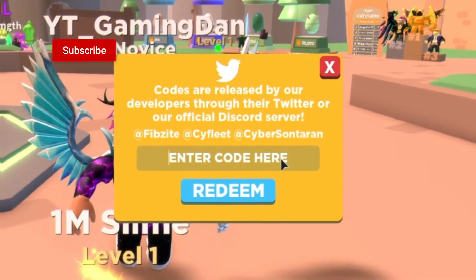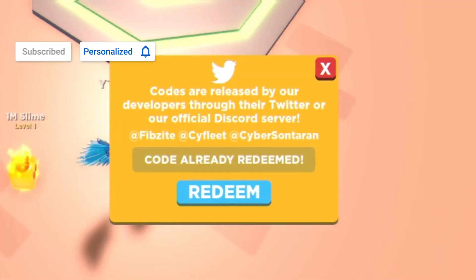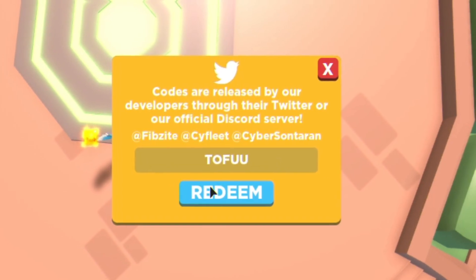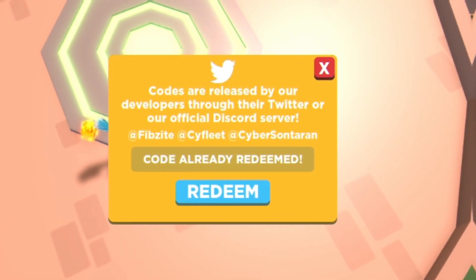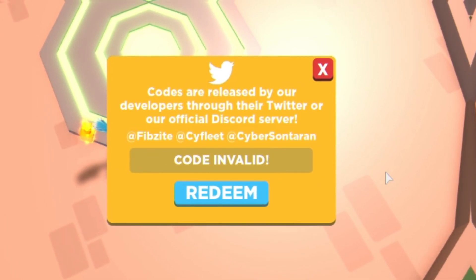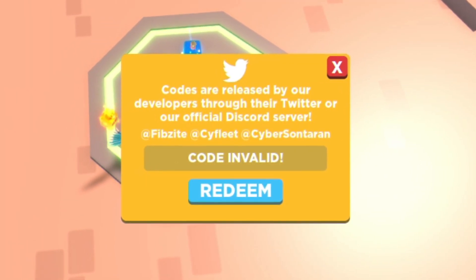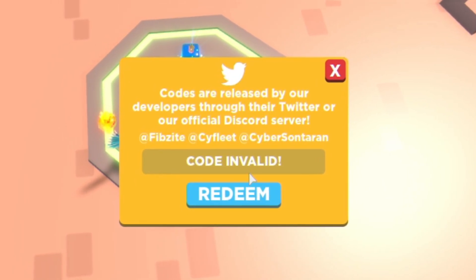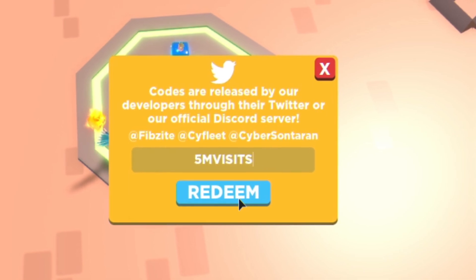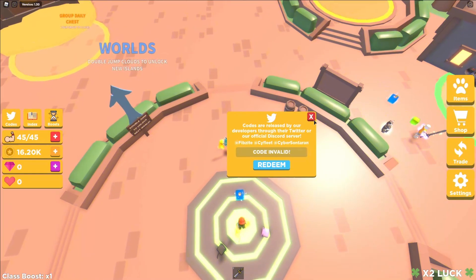The first code today is 'resale' — entering that on the redemption screen right here. As you can see, 'code already redeemed.' After that, the code 'tofu' — enter that one in. Then 'one visits' — redeeming that, but that one's expired. What about 'release'? Redeem that — that one's invalid as well. Let's try '5visits' — is this one working? No guys, it's not.